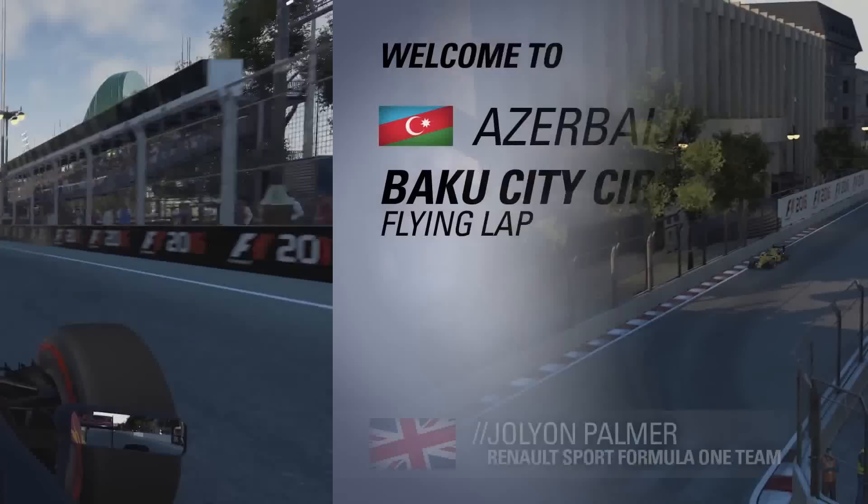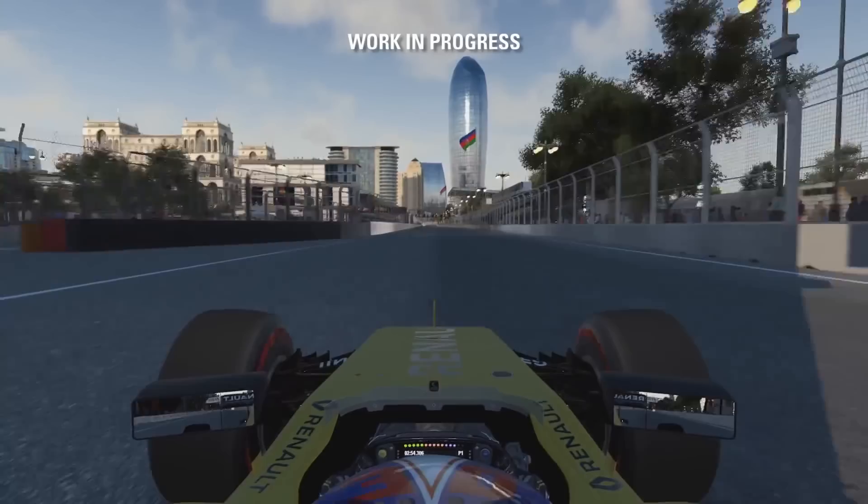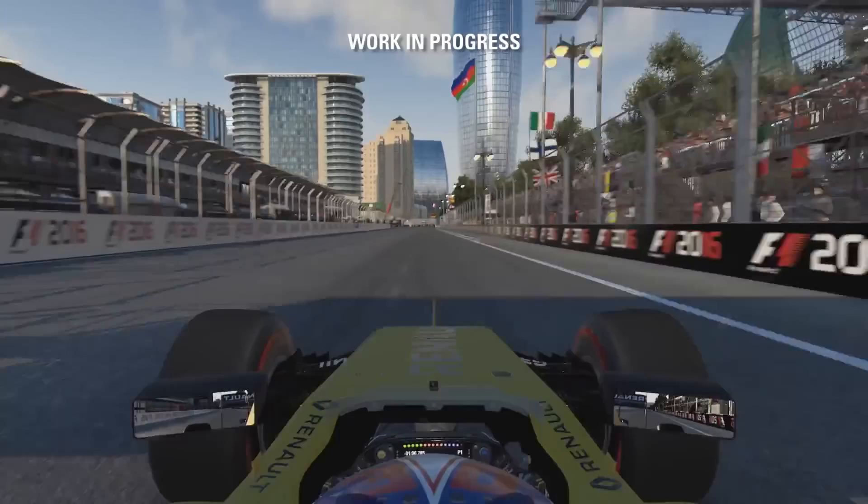We need about 20 more gears! So we get the DRS open and start the lap here in Baku. Massive long straight out of the last corner. Now we're looking to the starting line.